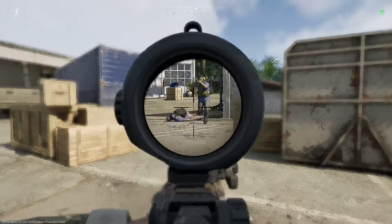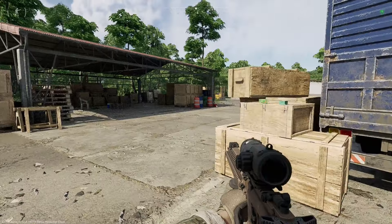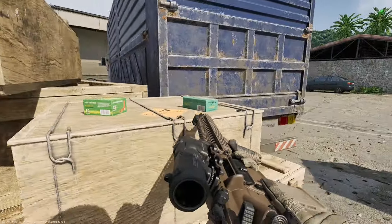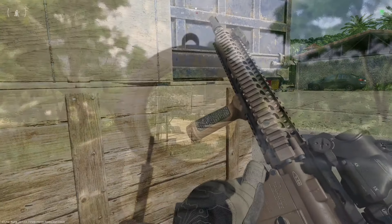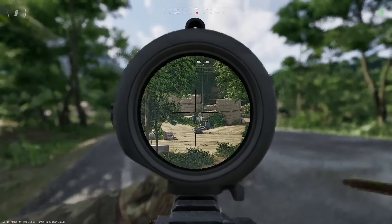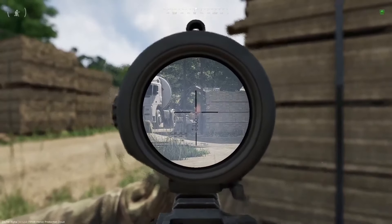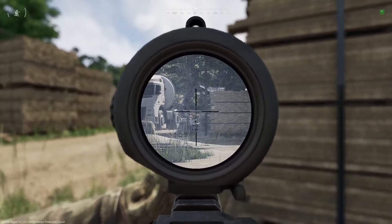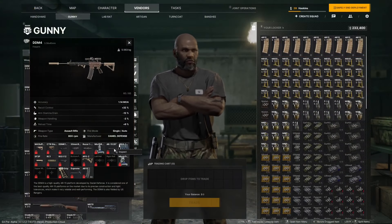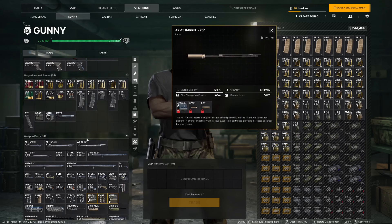Trying to hit a moving target that is shooting at you from 100 yards takes some calm discipline so you can get your sight picture lined up with where the target is going to be, all while you are calculating the possible deviation of the round. This is why I almost always choose the body shot over trying to track the target's head in a mobile exchange of fire. The only part that affects the MOA of a rifle in this game is the barrel.